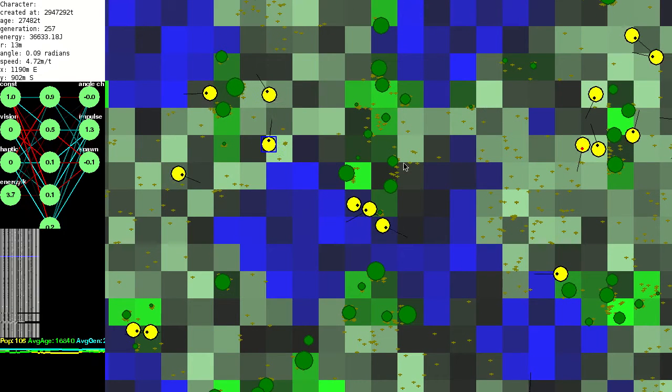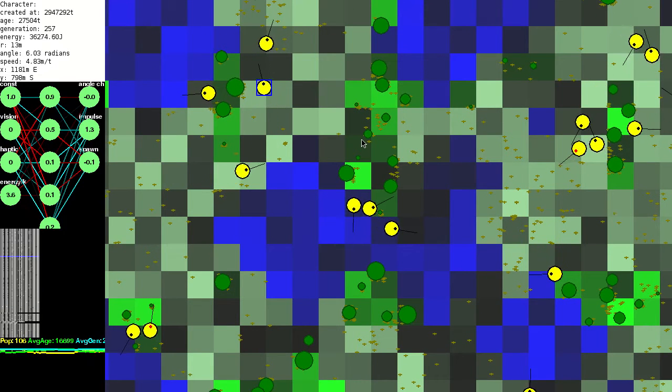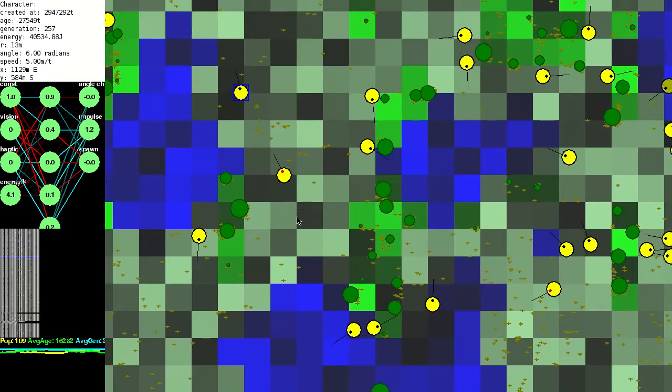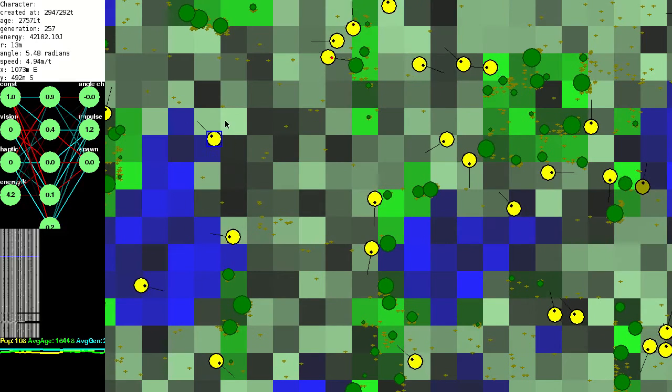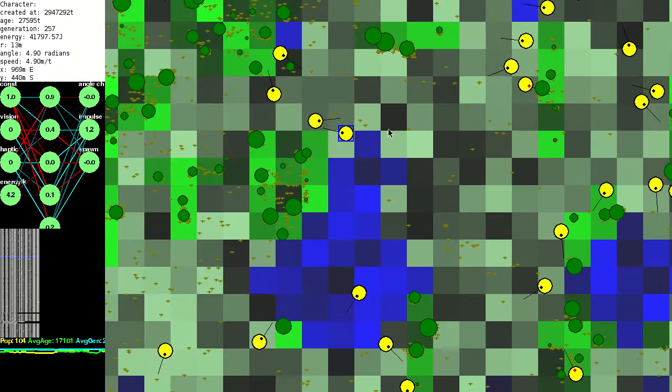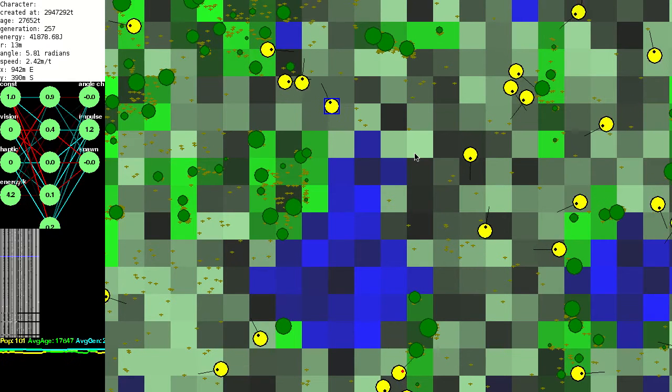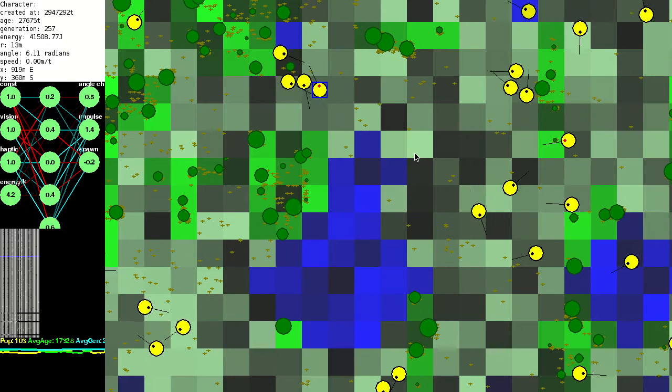However, the only thing this really appears to do is slow down the evolution, as not only do creatures have to get selected to set their spawn neuron to a positive value, they also have to be lucky enough to bump into another spawning creature. Creatures that are born to multiple parents now have a black outline, so we can tell the difference between randomly generated creatures and spawned ones.